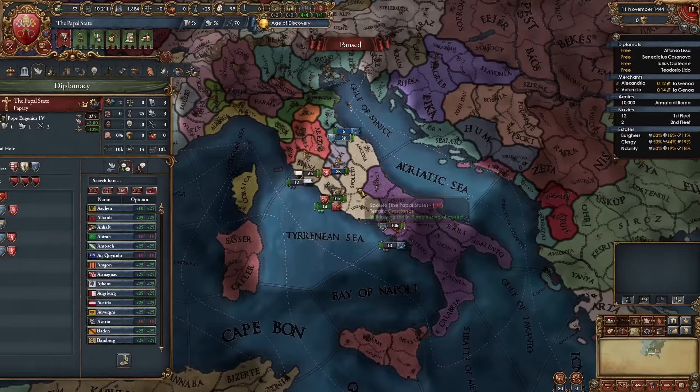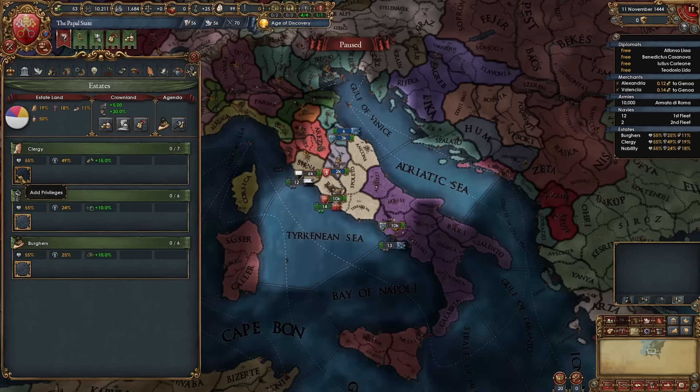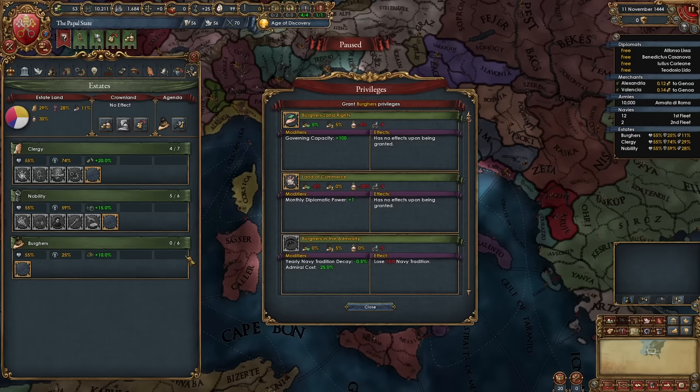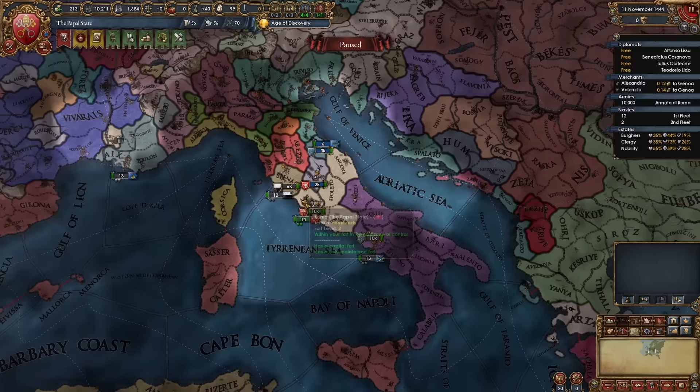Here we are as the Papal State. The first thing we want to do is go into estates and summon the Diet. As the Pope we start with 50% Crownland, which is super nice. After summoning the Diet, choose the best agenda, then give the Clergy Religious State, Clerical Advisory Council, Religious Diplomats, and Clerical Education. Give the Nobility Primacy of the Nobility, Increased Levies, Aristocratic Counselors, Strong Duchies, and the Nobility Integration Policy. Give the Burghers Land of Commerce, Patronage of the Arts, Commercial Advisory Board, and Indebted to the Burghers. There's no shortage of money so just seize land rather than sell titles.